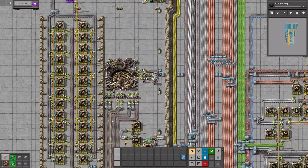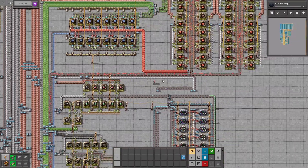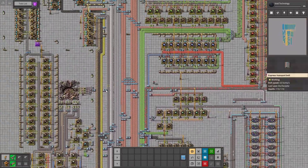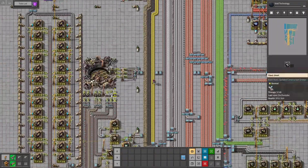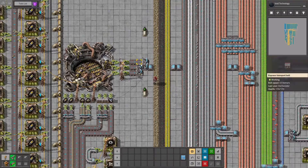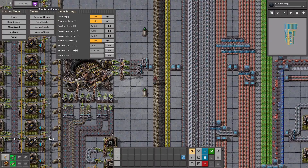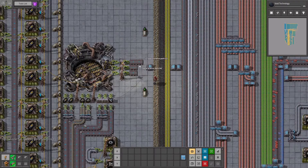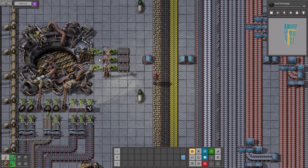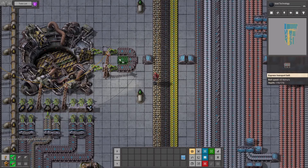One thing I would like to change here is to get those on both sides of the belt. We can do it here — should be done here. Now those are empty. Let's change the game speed again and get rid of two of those and just do something like this.